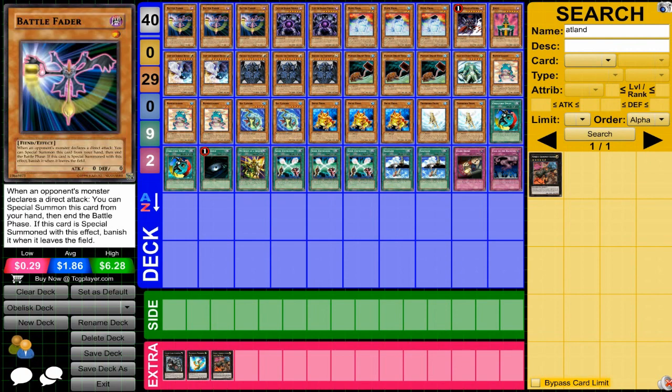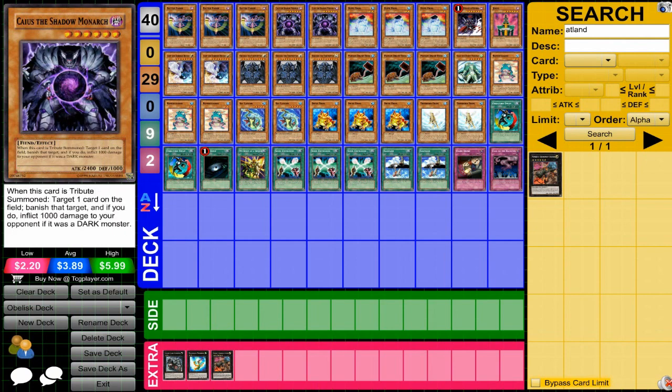First off we've got Battle Fader — great for this deck. Your opponent's going to be getting direct attacks because this is a very defensive deck at the start, so this will allow you to special summon and negate their attack. Shadow Monarch is nice to have as a good single tribute in case you can't get out Obelisk.